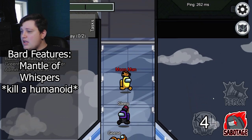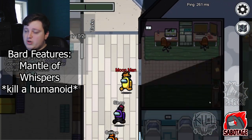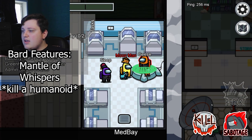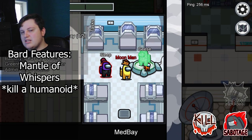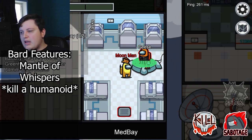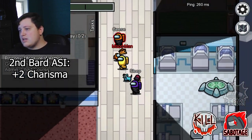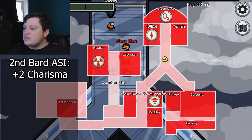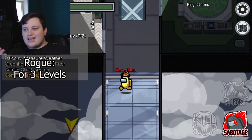We get Mantle of Whispers, one of the coolest abilities — I like to think it simulates self-reporting. Basically, you kill a human, take on their appearance, and get some of their memories, so you can more easily come up with a lie and a safe alibi when self-reporting. For the other ASI, bump up charisma by two points — now we should have an 18 in charisma. Now let's choose our last multiclass, Rogue, for the last three levels.